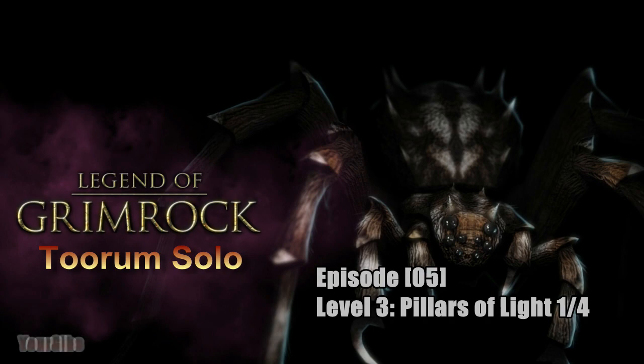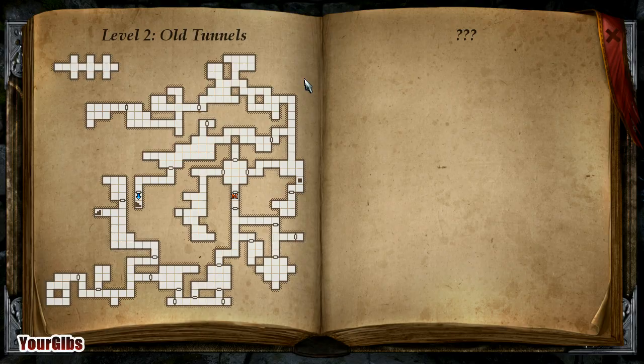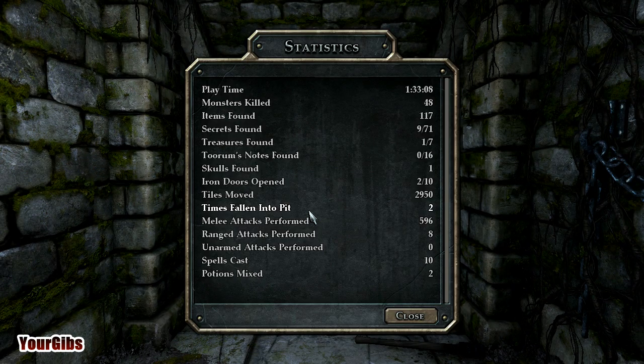Welcome back, I'm Jörgibs, and we are playing Legend of Grimrock. We're about to go down to level 3, which is called the Pillars of Light. Before I do that, I wanted to show not only the map, but also the stats for our good friend here. Statistics. So here are the statistics we have so far: 9 secrets, 1 treasure, 0 notes — which I find interesting. I'm not sure how I'm going to find my own notes, but we'll cross that bridge when we come to it. 1 skull, 2 iron doors have been opened. Playtime is an hour and a half.